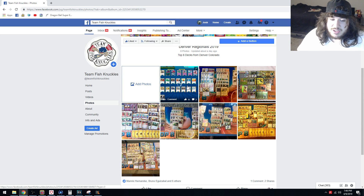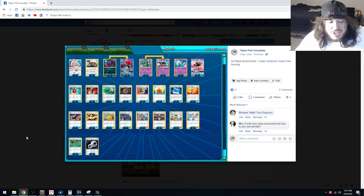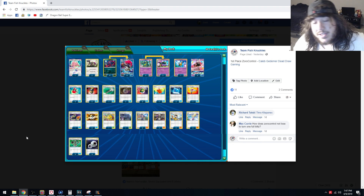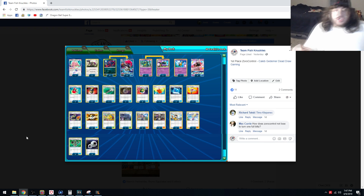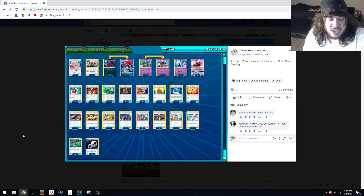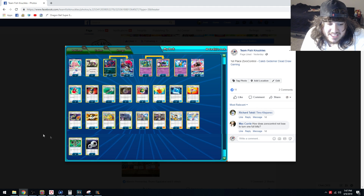Let's go to the top 8 decks from the start. We're looking at Caleb's list from Dead Draw Gaming. It's a control deck — we see a 4-4 Zark, a 2-2 Muk with a Ditto, so they have three outs to get the Muk out. There's a Girafarig, two Gurus, and two Tapu Lele. One of the more interesting techs is Champions Festival. Lavender Town is becoming more and more a staple in these control decks.